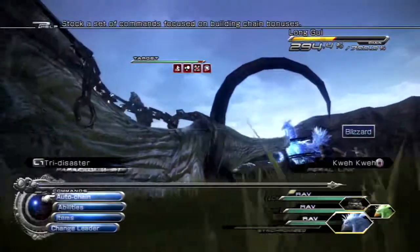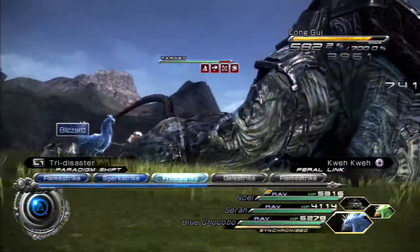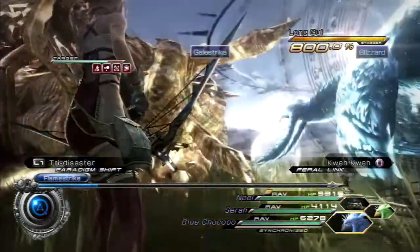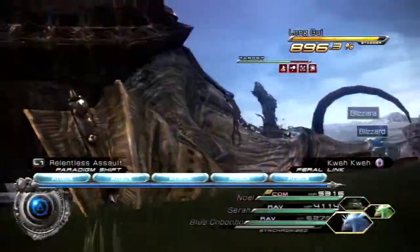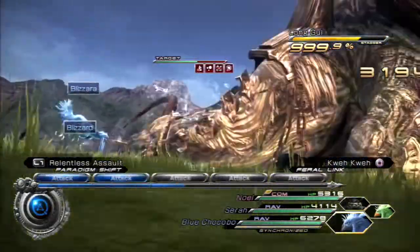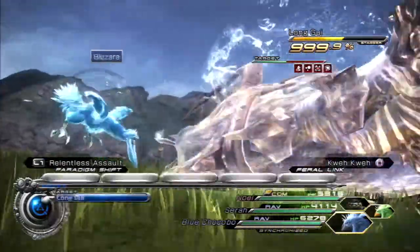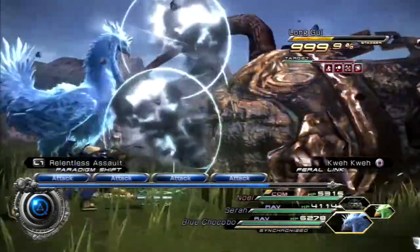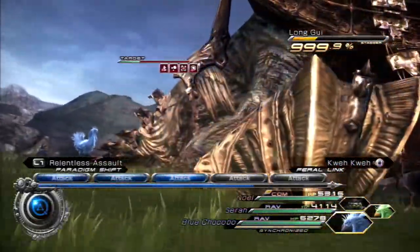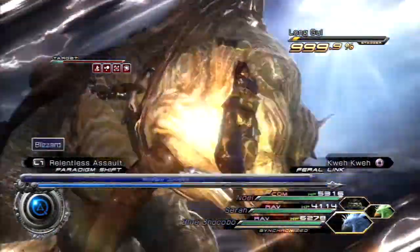As soon as we get Poison on, the next thing we want is Deprotect and Deshell. Once all the debuffs are on, start building the chain gauge — we want to stagger him, which costs 700 on the chain. Imperil makes him susceptible to different things. Now relentless assault — just go all out with every attack you've got. Look at how much damage we're doing — that's crazy. You can probably defeat this guy in one or two staggers if your levels are high enough. When we get near the end, unleash your limit break.